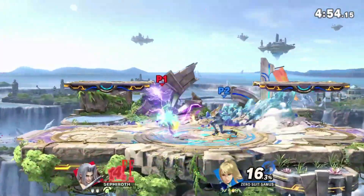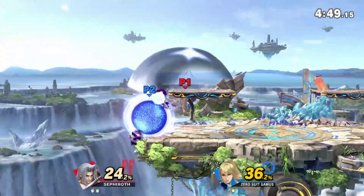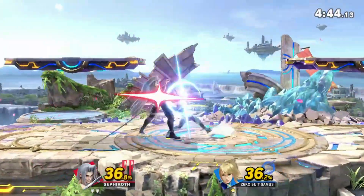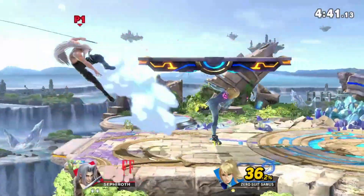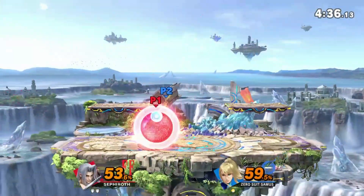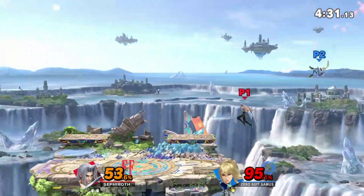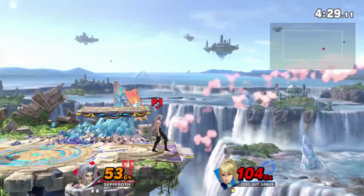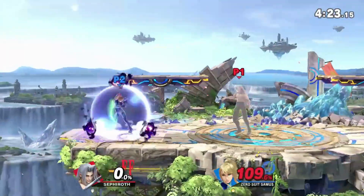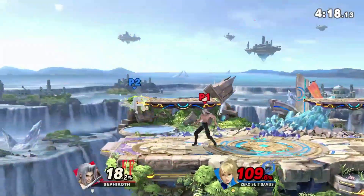Up smash is the biggest up smash in the game. It feels like Sakurai is just trying to one-up himself - first Pyra had a big f-smash, then Min Min, then Steve, and now Sephiroth basically gets three platforms of coverage. He can almost cover the top platform on Battlefield - if you get stuck under a platform while he charges that up smash, you're probably just going to die.